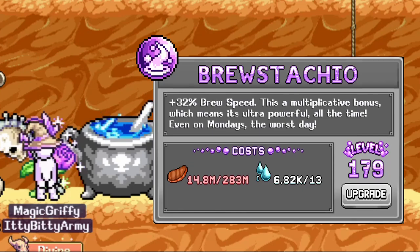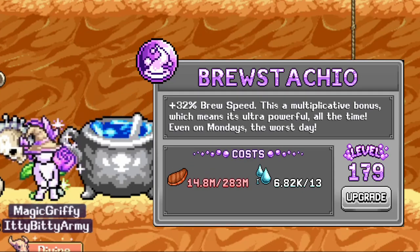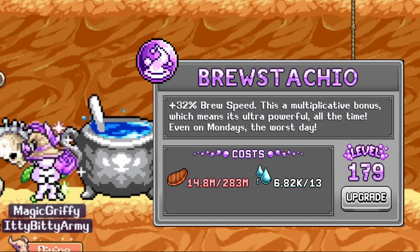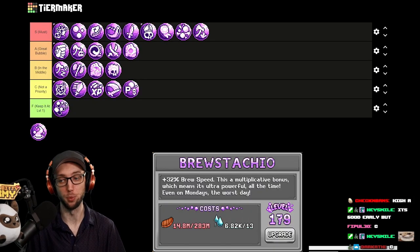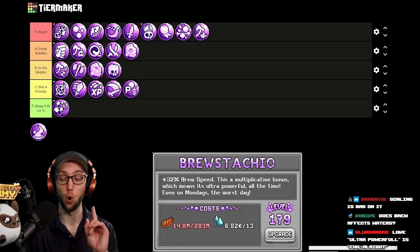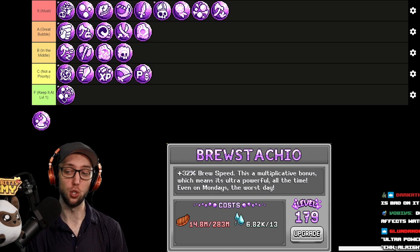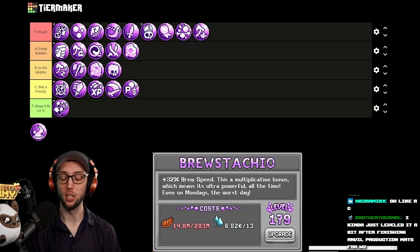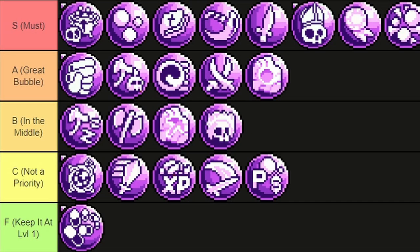The last one is Brewstachio, which increases your brew speed by a percentage — and this is a multiplicative bonus that also gets doubled. It does cost Tyson Steaks. Honestly, for the longest time I didn't even know it existed. By brew speed, this is only for colored cauldrons — not for distilled water or any other waters, specifically only for colored cauldrons. Brewstachio goes just below the XP bubble.